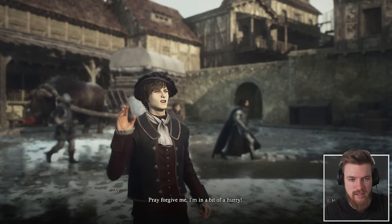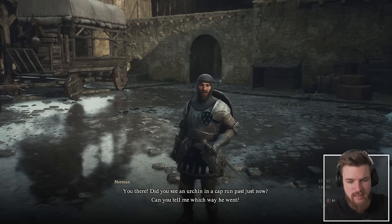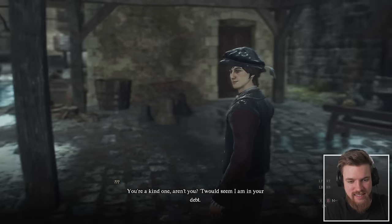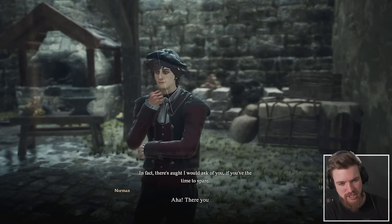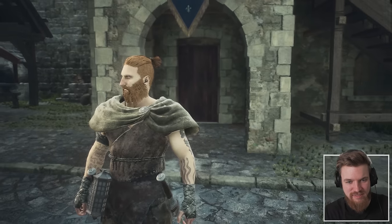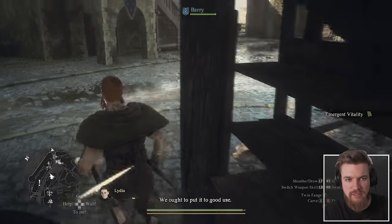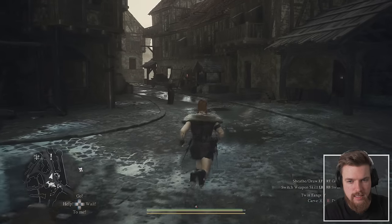Here we are in the city — it's pretty big, very similar to Dragon's Dogma 1. It's raining. A merchant chases a thief past us — did you see an urchin run past? Lie or tell the truth? He went the other way — I'm going to lie. The urchin thanks us and says he's in our debt and wants to ask something, but the merchant reappears and he has to run. Look at him go.